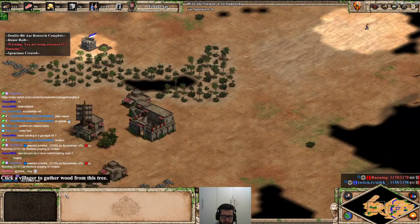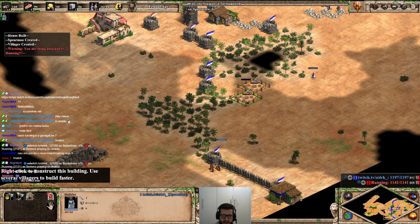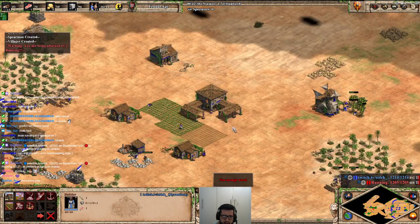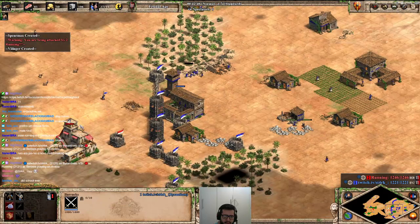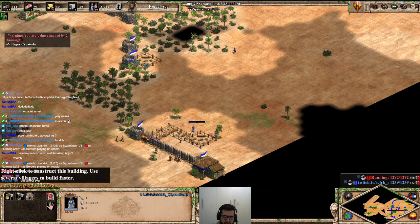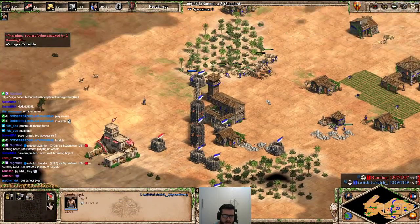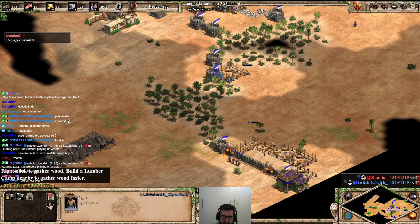I'm gonna fix it. He has villagers here, he might try to make a tower. He's being really aggressive — I'm trying something here but I'm having a lot of difficulty.